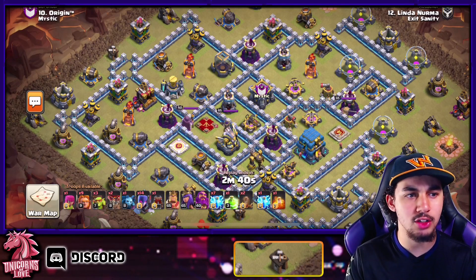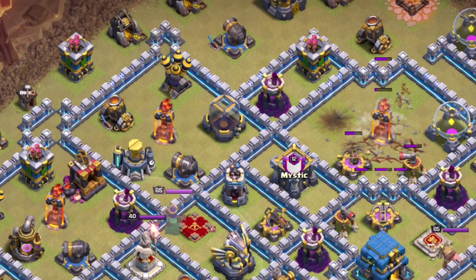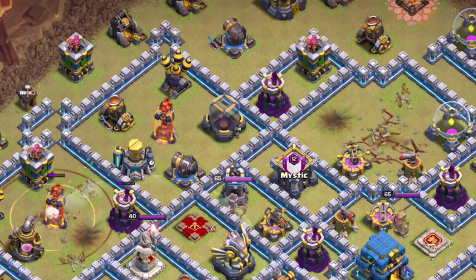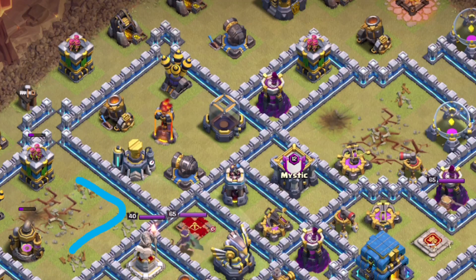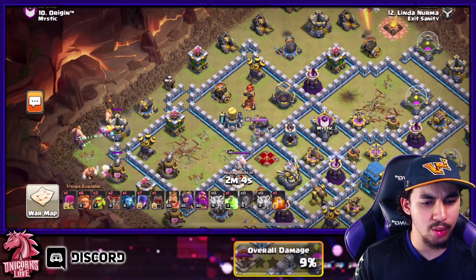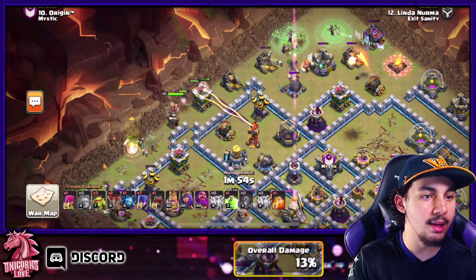Witches are very easy and don't take too long to understand. You want to start by using the Zap Quake, noticing how you're trying to hit other defenses — not just the Inferno. That way you can get rid of defenses that could be out of range of the Witches. Then create a funnel on either side using three Witches with a couple of Super Giants, using the rest of your Super Giants to go directly into the core of the base.